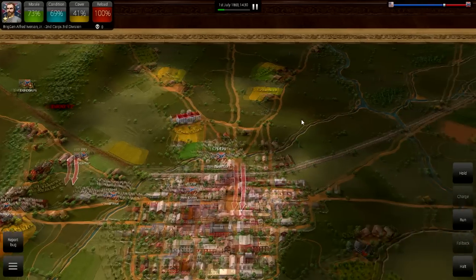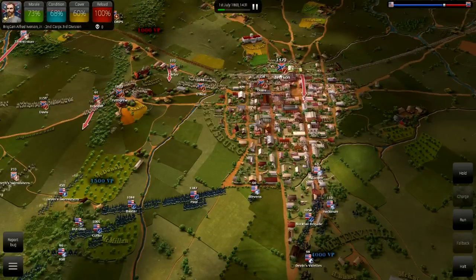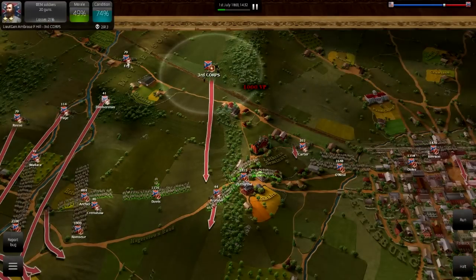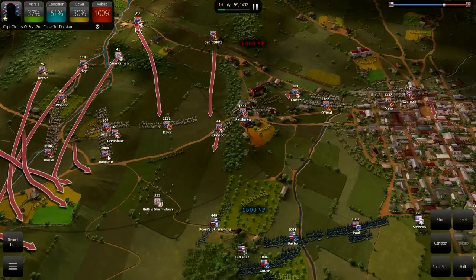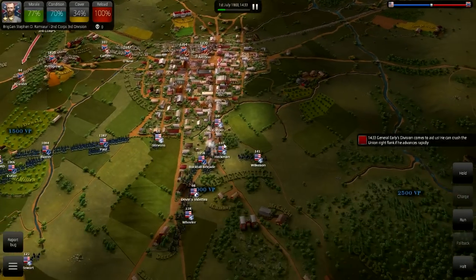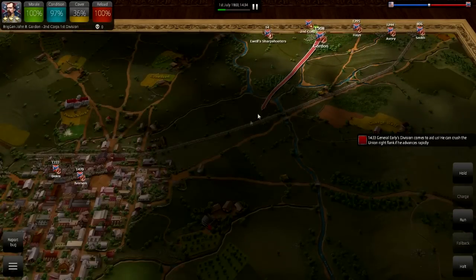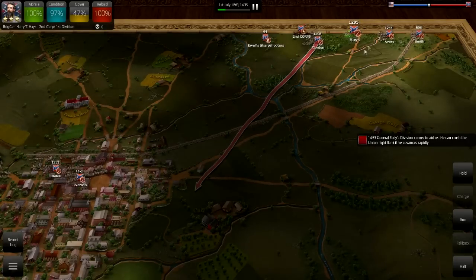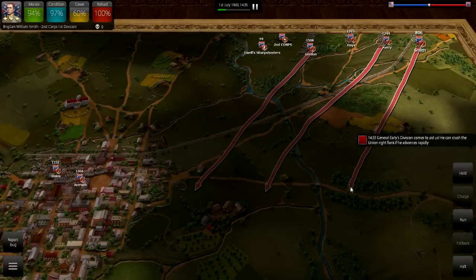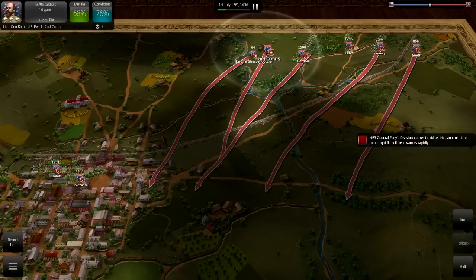Ewell's Corps crushed the Union flank around the Penn College area coming down Railroad Pike. The Union retreated through the town of Gettysburg to Cemetery Hill late on July 1st. Obviously we've met with a little more success than was the case historically. Early's Division is also coming to aid us — another whole division that could attack Culp's Hill, get us around the Union flank, and make their position on Cemetery Hill untenable.